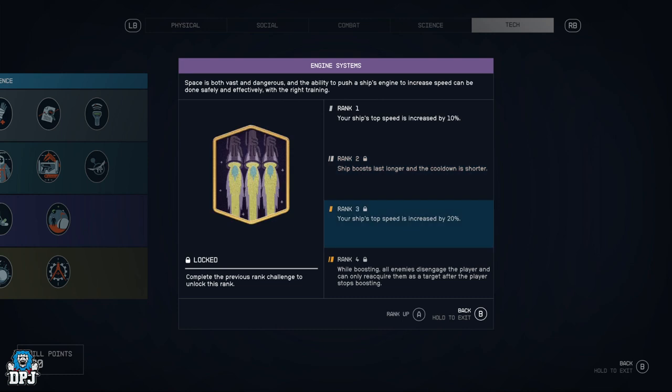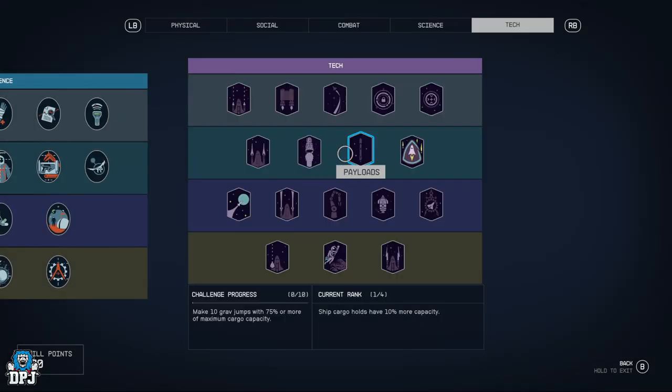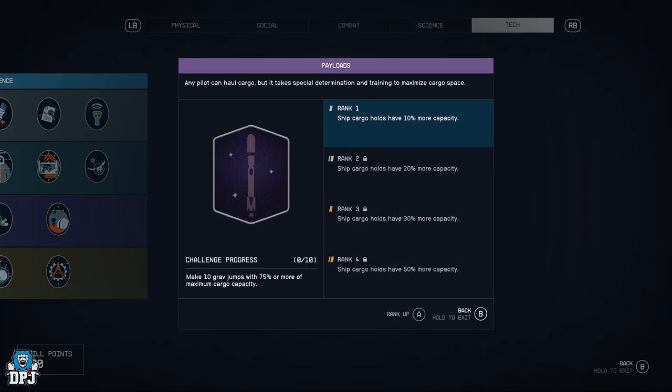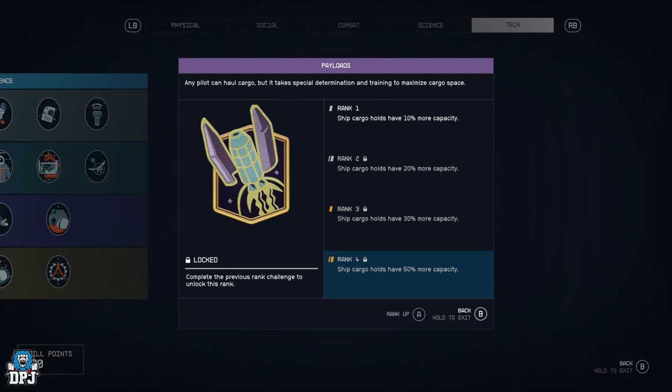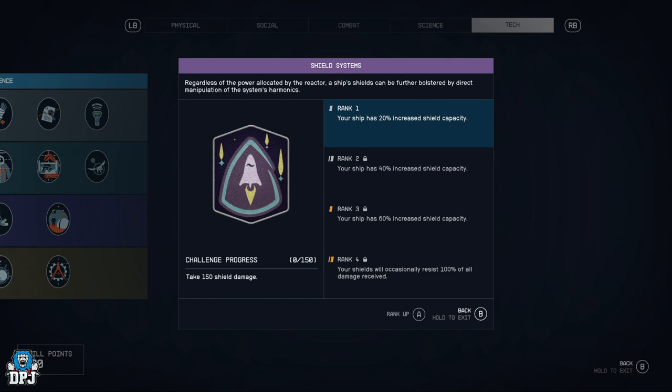Engine Systems rank 4 means enemies can only reacquire you as a target after you stop boosting — great for getting away from people. Payloads — increases all your ship cargo by 10%, 20%, 30%, and 50%. Shield Systems — your ship has 20% increased shield capacity all the way up to 60%, and then your shields will occasionally resist 100% of all damage received.